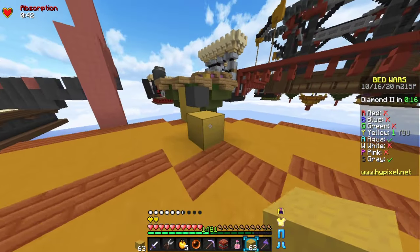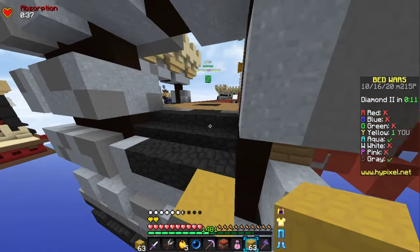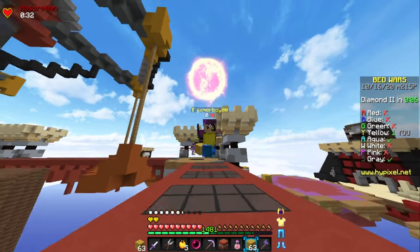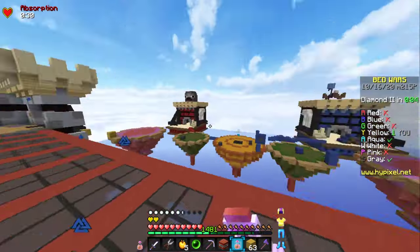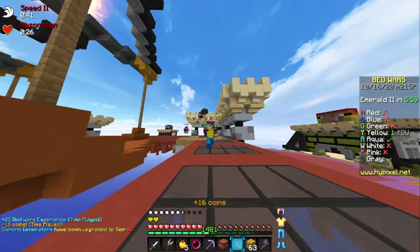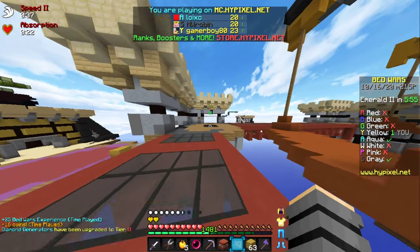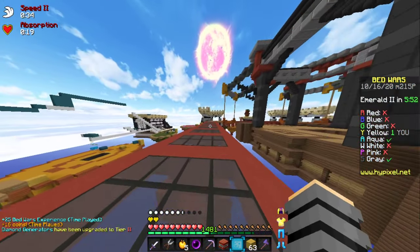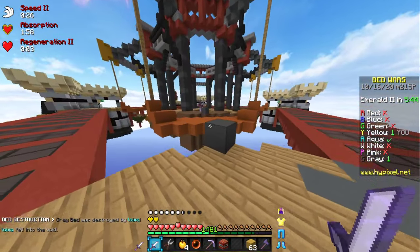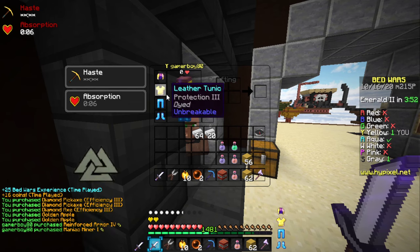Prot 3 obtained! I have four diamonds, so as long as I get 12 on the next run I'm all set for Prot 4. Even without a bed I should win this game no problem. Gray is concerned about their bed and running at me, but I don't care — I just want the diamonds and I'm leaving. He's going to chase me — let me drink speed. He might hit me once, but now I'm fast enough where he's not going to catch up. I'm hoping aqua goes after him.